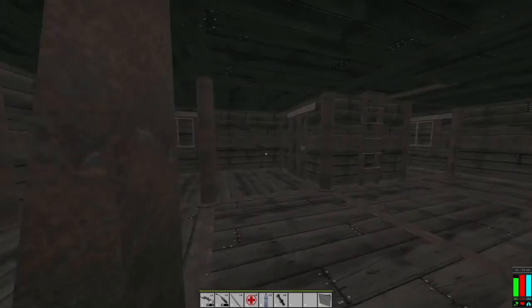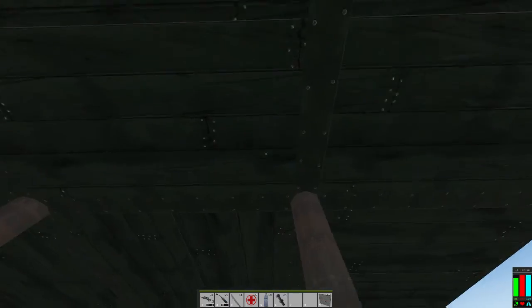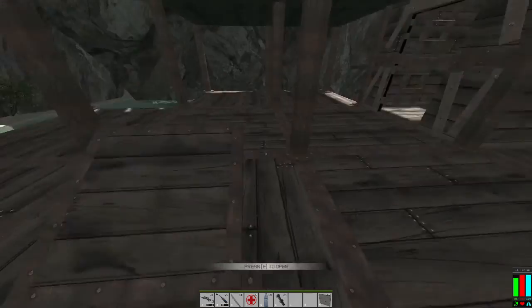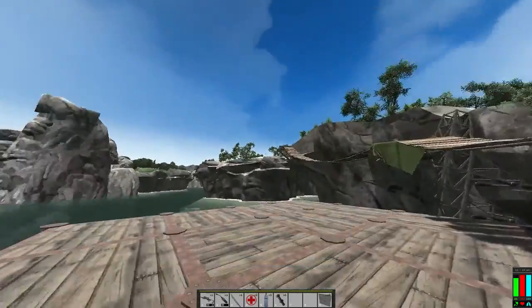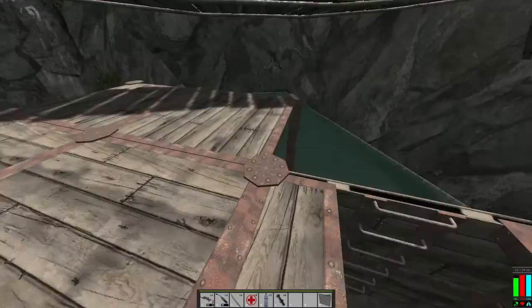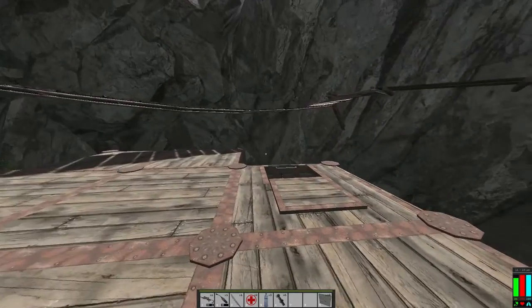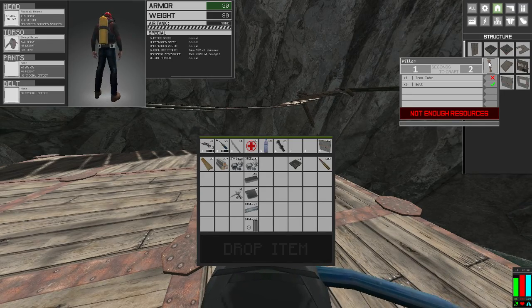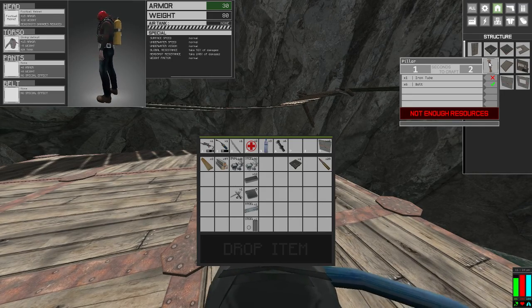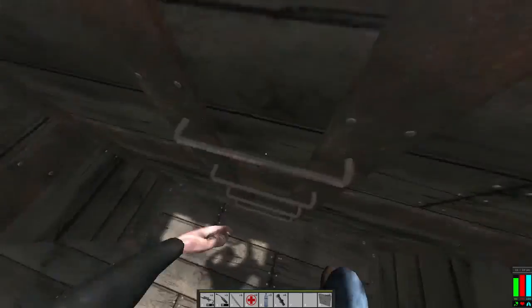I'll get up here and see if I can get to the side. I'll drop this way instead - there we go, that's what I wanted. We gotta make some posts and for that I need iron tube, so I gotta cook up some iron.